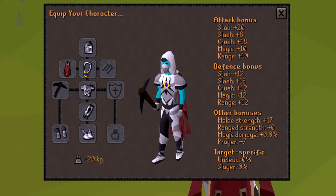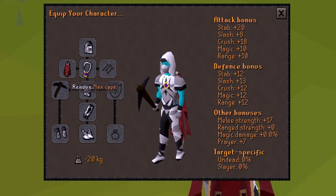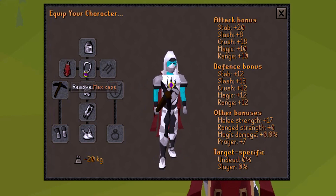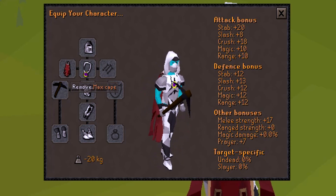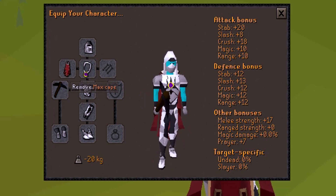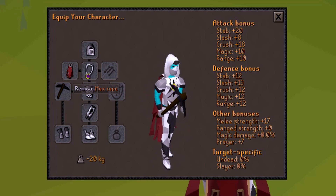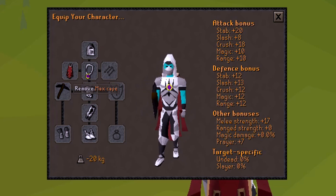For double death runes runecrafting, this is the gear level that I'll be using. Full graceful, and the max cape acts as a graceful cape as well as a runecrafting cape. If I did not have the max cape, I'd be using the runecrafting cape, because you do need Morytania Legs Part 2 completed, as well as 99 runecrafting in order to craft double death runes. You don't need 99 runecrafting to just make death runes, but with double death runes, you do need 99.